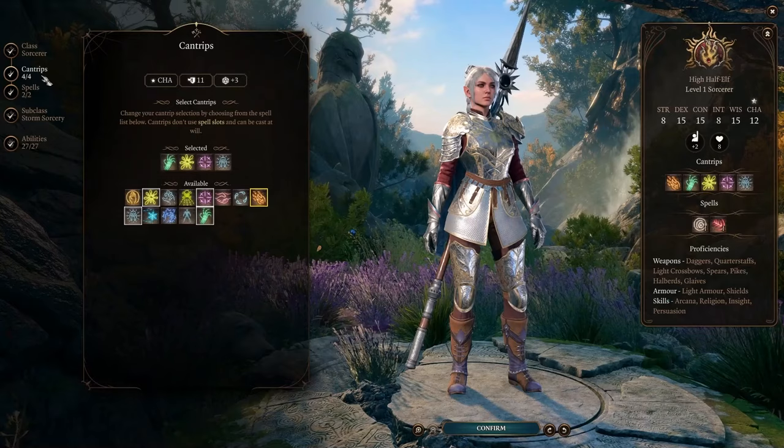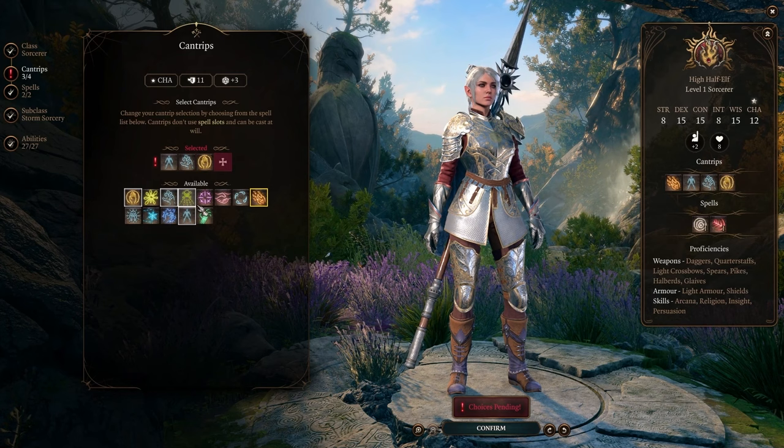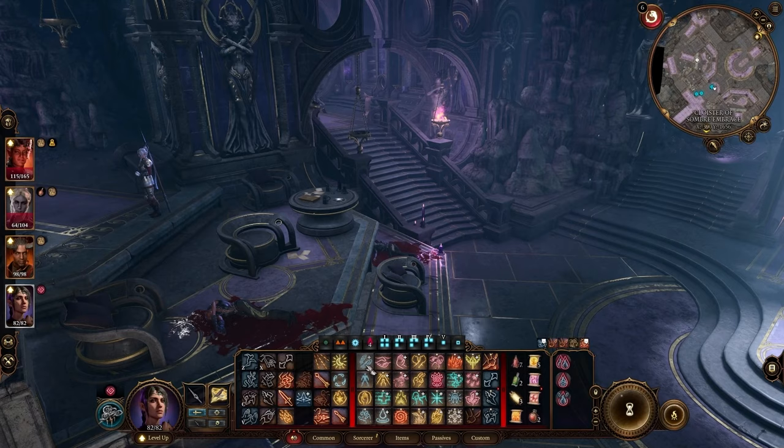For cantrips, grab minor illusion, and although the rest are flexible, I'd recommend utility-based choices here, as it rounds the character out nicely, especially since our main class will ultimately be a cleric. Taking shield and feather fall for spells. Shield is invaluable since it can be used as a reaction, and shows both the action and dice roll that you're being targeted with.